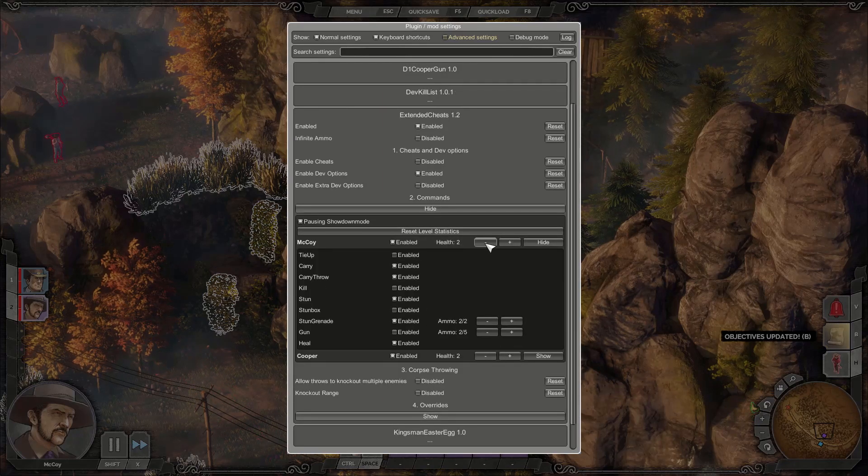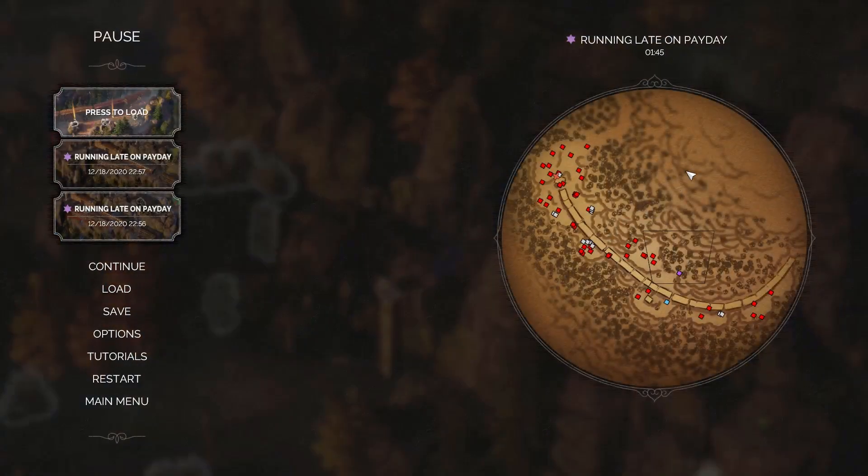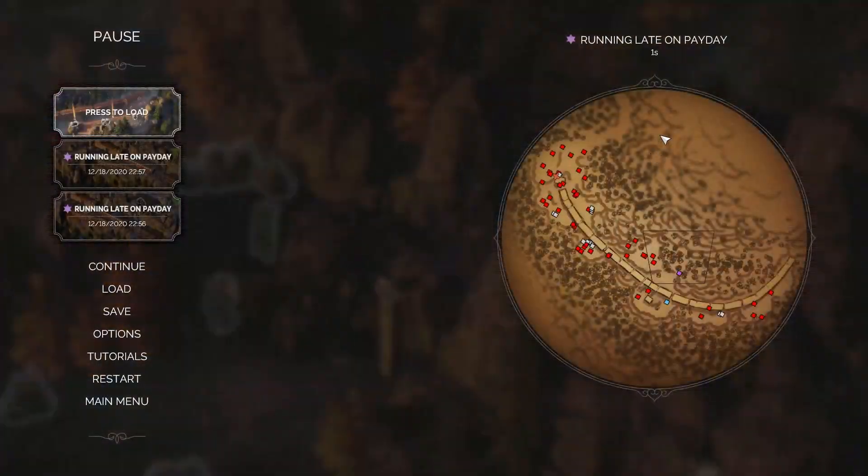You can also change the health quickly. Here you can also change pausing showdown mode inside the level. And this is also interesting — if you make levels, you know that the time always stays the same. So if somebody wants to do a speedrun, they will already have all your setup time in there. But with this button you can just reset everything, and now it's back to zero.